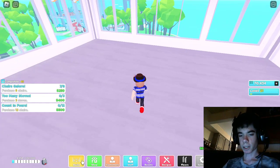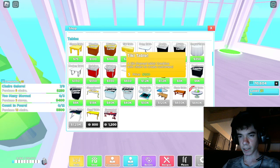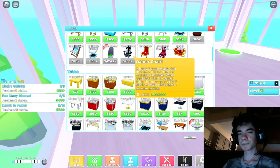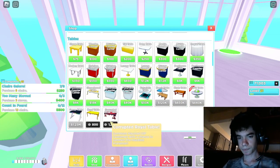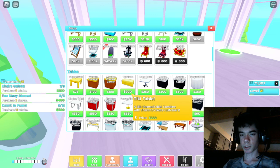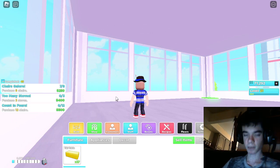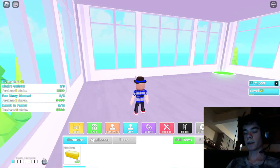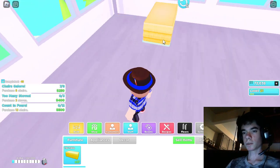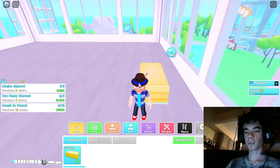Go to your shop, scroll down to tables, and you want to get the tiki table which is 200. This stuff might be a little pricey, especially if you're new, but eventually you will have enough. Get the tiki table - you want to buy a lot of these. What you want to do is place them along this whole entire floor - this could be for your first, second, or third floor.